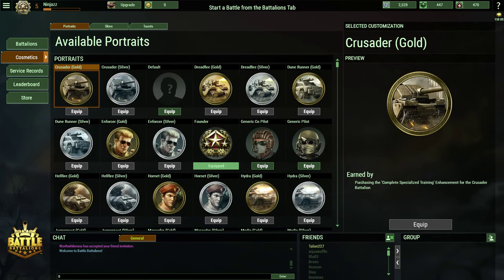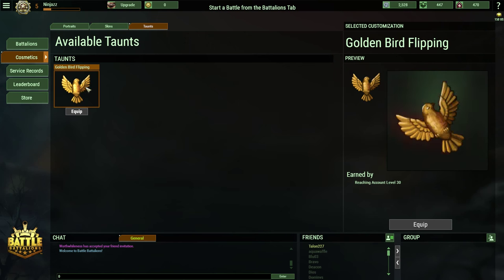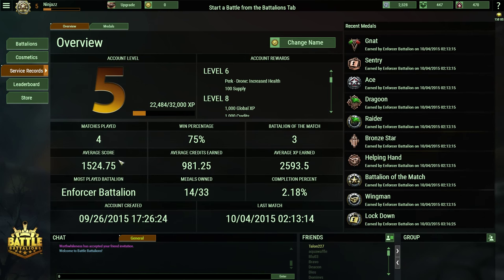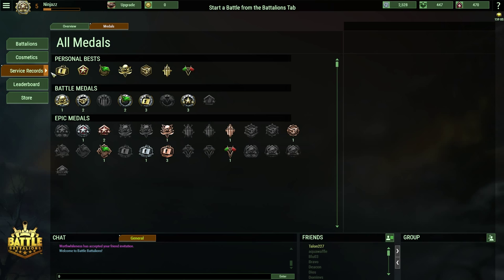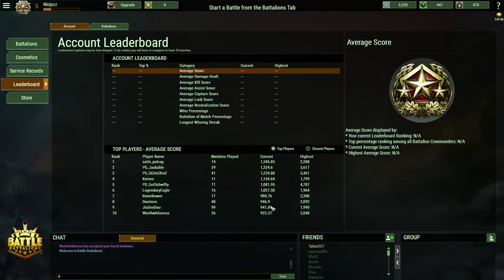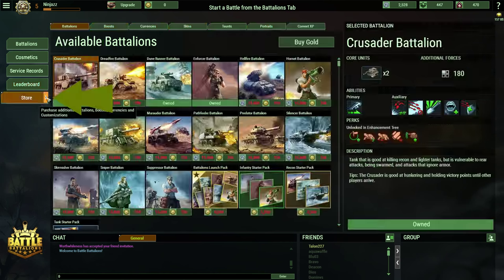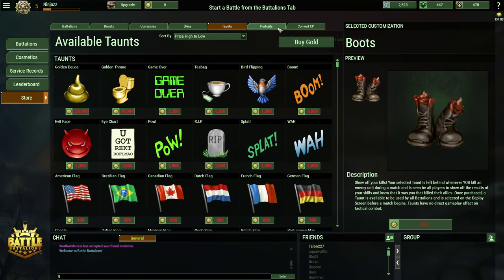Cosmetics lets you change your player portrait, custom skins, or taunts that display once you've reduced an enemy to a pile of goo. Service records shows you your statistics and how many times you've earned certain medals. Leaderboards show you your place in the overall rankings, or you can see ranks specific to each unit. Finally, the store lets you purchase new companies, skins, taunts, or portraits, etc. You can purchase companies either using real money or using in-game credits. Cosmetic items are mostly limited to real money.